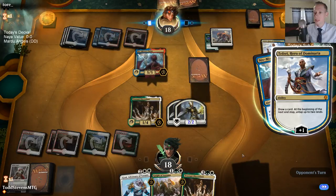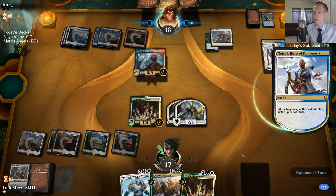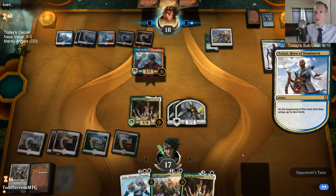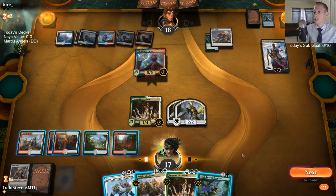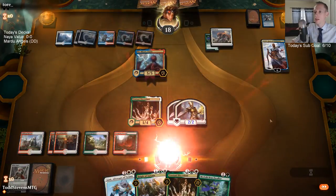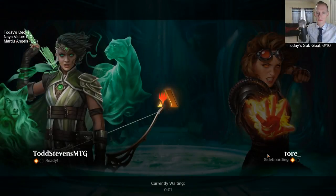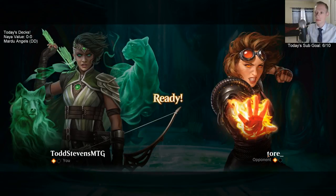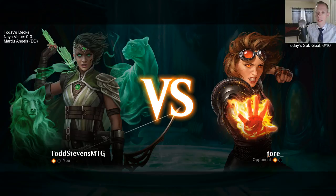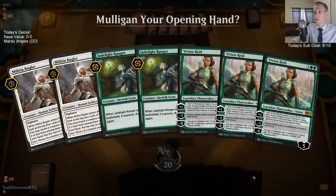My only answer to Niv-Mizzet is Vivian, so I'd love to draw Vivian here. It's hard to beat Jeskai when they curve out. When they curve out with Teferi into Niv-Mizzet — counter spell, counter spell, Teferi, Niv-Mizzet — we saw like the first game where they didn't find Teferi or Niv-Mizzet, and it's a lot easier to beat them then. That's kind of the thing with Jeskai.